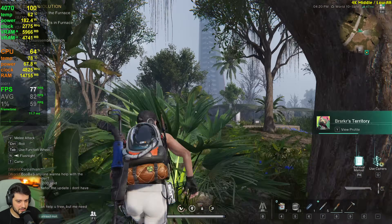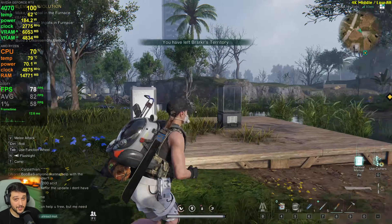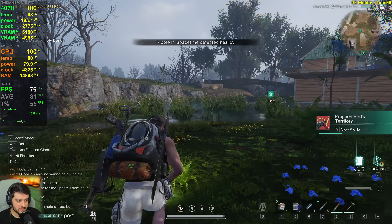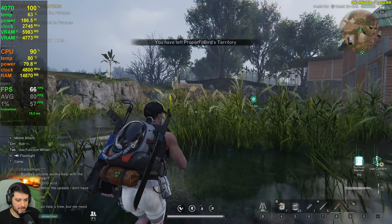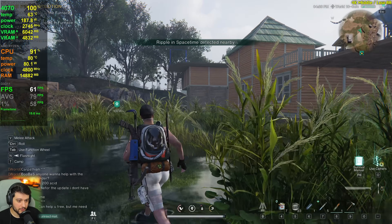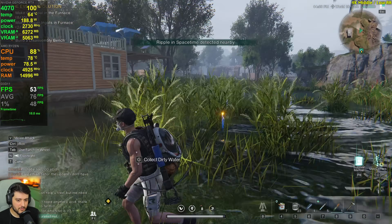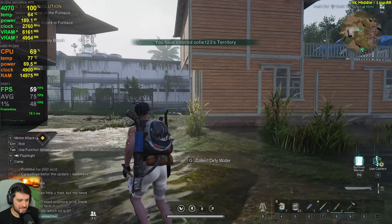Starting to stutter a little bit more as well — maybe just loading this new area with the new shaders. I thought it wasn't going to have this much stuttering, especially because prior to getting into a server, it actually loads all of the shaders. But it still has to load some more things apparently. It's dropping into the 50s right here — that's crazy.